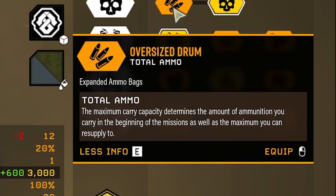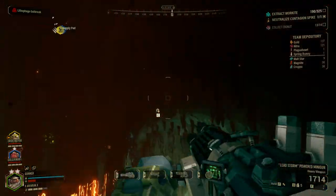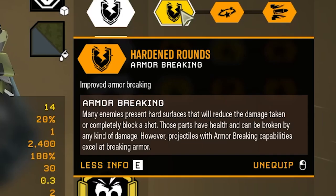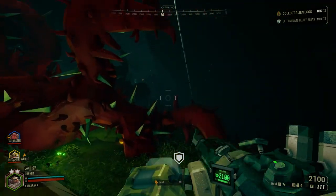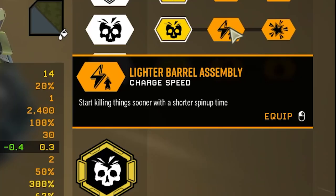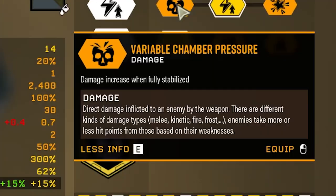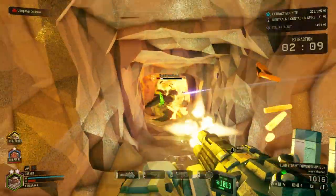In tier two, you can choose increased ammo reserves or increased damage — I like increased damage for more overall killing power. Tier three offers improved armor breaking, a better stun chance and duration, or increased penetration for collateral kills — I prefer better armor breaking for tougher enemies. In tier four, you can make the gun spin up faster, keep it spinning longer for quicker rapid shooting, or gain increased damage when fully stabilized.